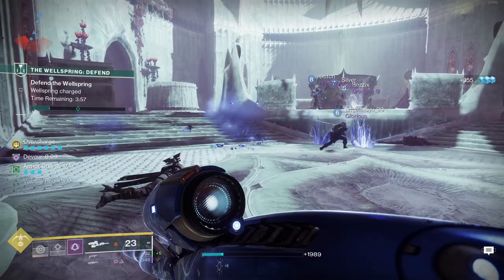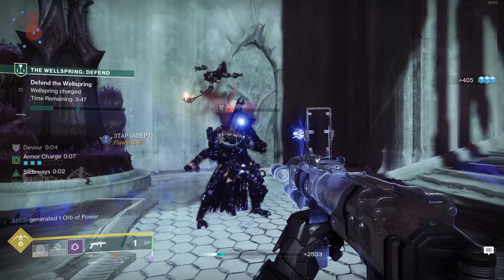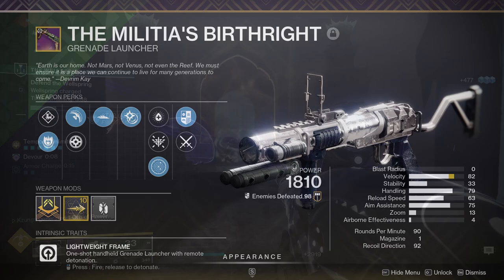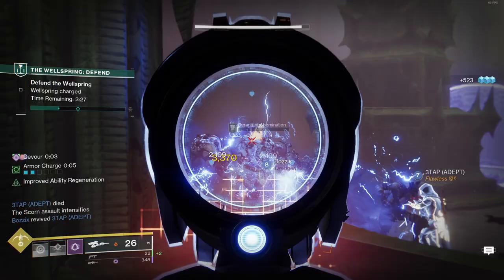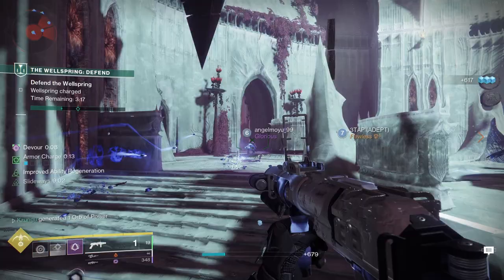Malicious Birthright is once again going to be this week's Nightfall weapon, and this week's Nightfall is Arms Dealer, which in my opinion is one of the easier GMs this season, even after its updates. One of the strongest kinetic grenade launchers for a very long time has been Ignition Code, since it is currently the only grenade launcher in the game that can get Slideshot. Well, Malicious Birthright might just be the next best thing, since you can actually get Slideways instead of Slideshot on this thing. The best rolls of these GLs are basically all going to utilize either Slideways or Slideshot, both for Ignition Code and Malicious Birthright.